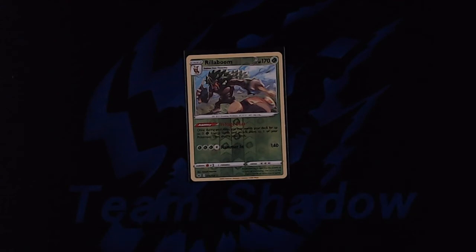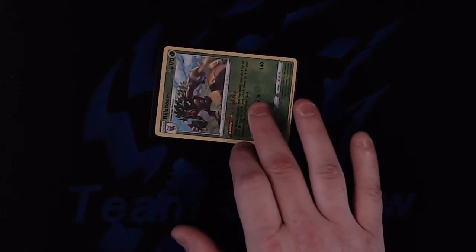During the cleanup step, if your Pokemon is asleep you're going to flip a coin. If you flip heads then your Pokemon is going to wake up. However, if you flip tails it will remain asleep.